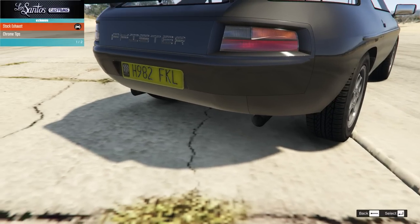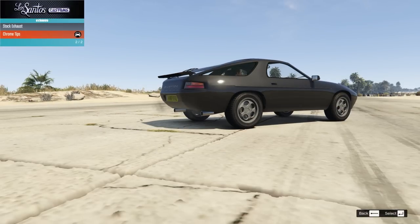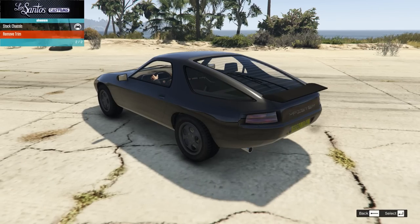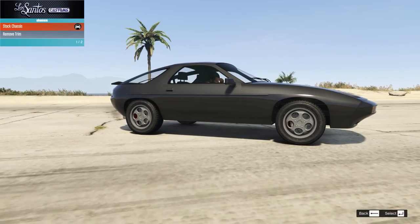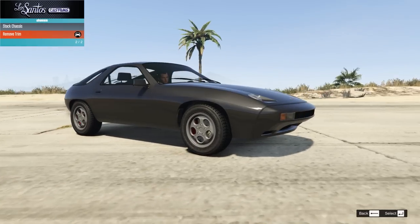The exhaust only has one option other than stock, which is basically just some chrome tips — and that looks way better than the awful textured black one, so we'll keep that. Chassis is 'removed trim', which seems to be just that side trim. Do we want that super smooth or do we want that extra line? Does it look sporty? Actually I quite like it without. Yeah, I prefer it without — we'll keep it off.